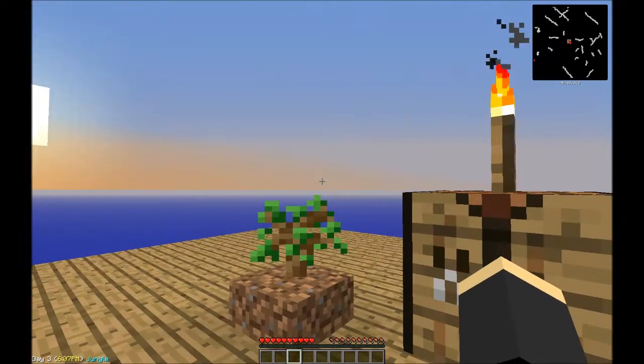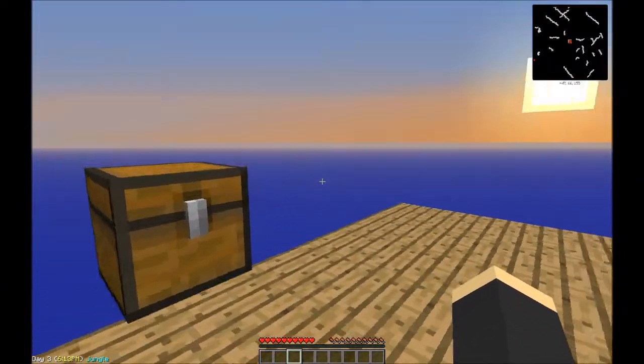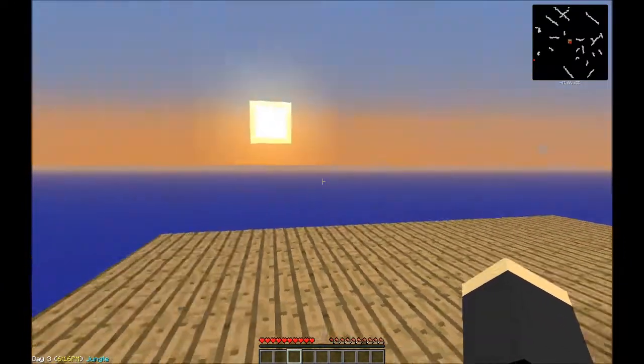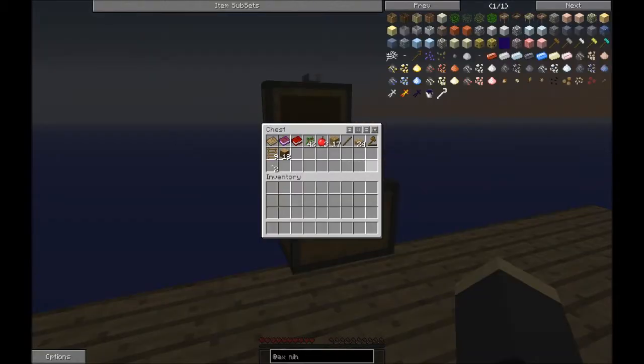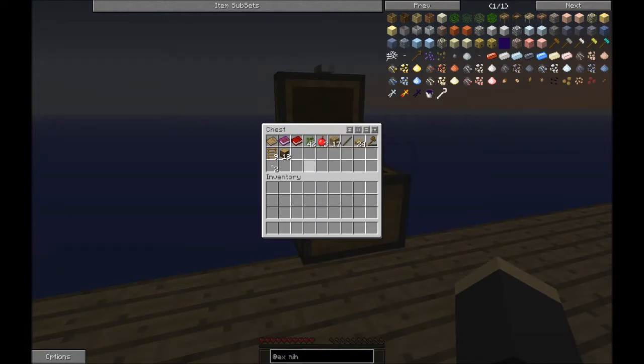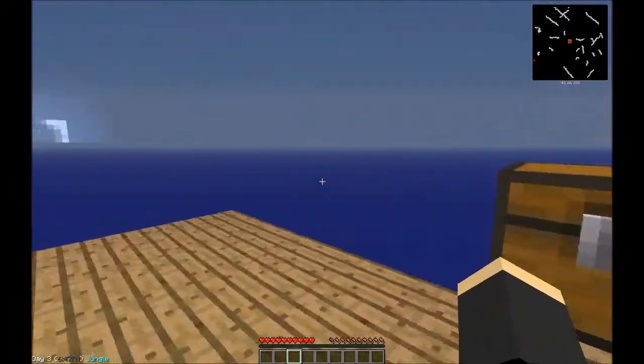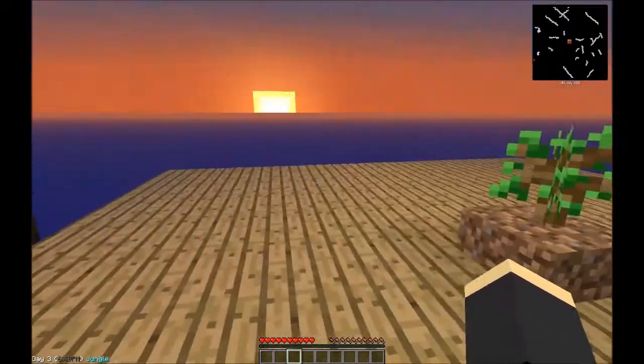Welcome back to Mutted Skyblock. Still getting weird lag - I have to look into that. Chopped down the tree, got a few saplings out of it. I showed you the recipe before, but now I'm going to show you how to make it. Here are the silkworms - got a couple. I made ladders so I could get up, in, and break the leaves.